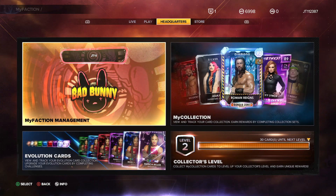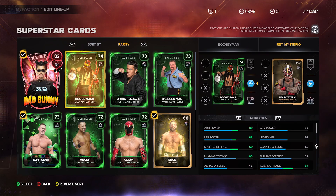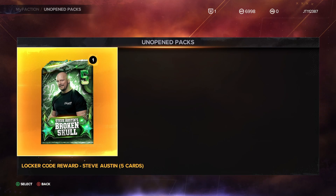There you go — your locker code was redeemed successfully and you have Stone Cold Austin's Broken Skull. Then, instead of going into MyFaction directly, go over to your store for your unopened packs that you receive.